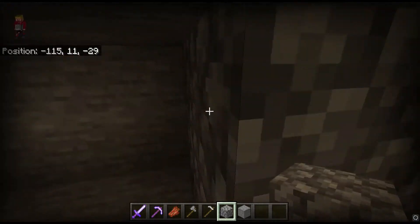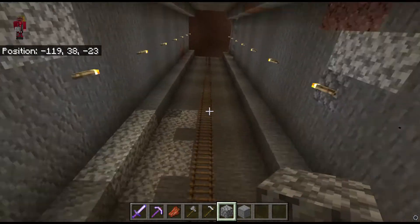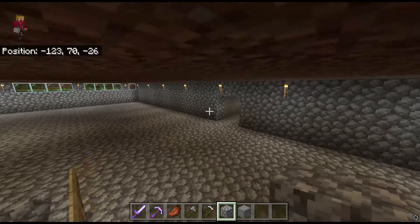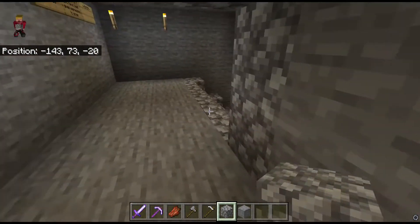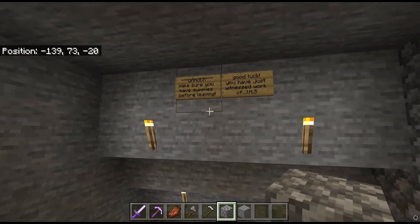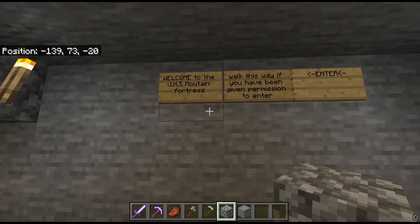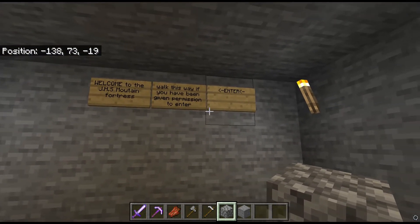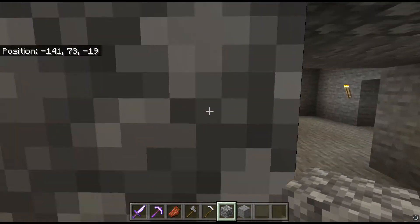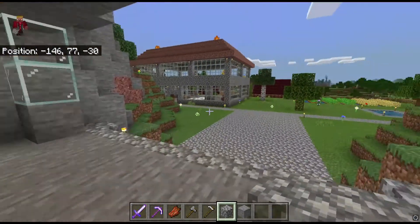Back through here and back up to the surface — we'll go take a look at that church up in the village for the last part of this video, which will conclude the survival world tour for the upcoming series Minecraft Monday. Through here is where it leads down to the tunnels. Signs there say: 'Danger. Make sure you have supplies for leaving. Good luck. You just witnessed work of JHS.' And 'Welcome to the JHS Mountain Fortress. Walk in if you've been given permission.' I had an extra sign so I put it there — it seems kind of pointless.